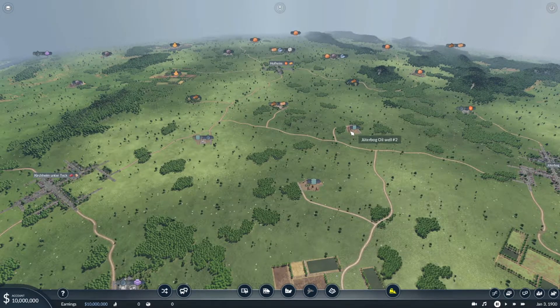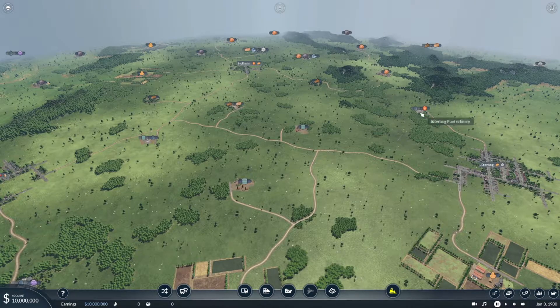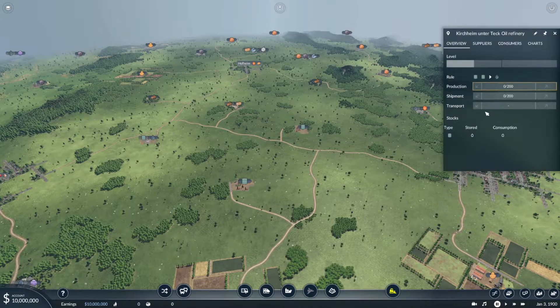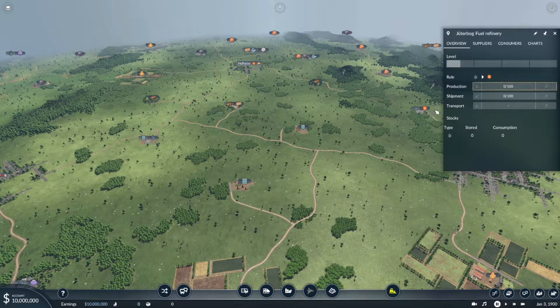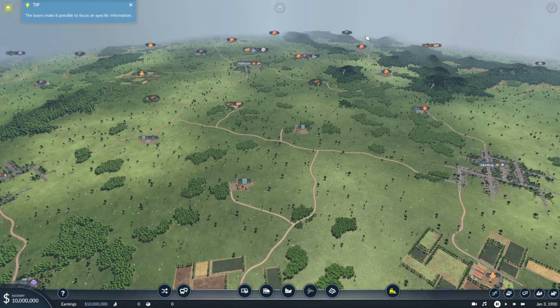Let's look further for the connections. Here we have an oil field and here we have a fuel refinery, so we can make a connection between those spots. It needs two fluid oils to make one oil for the fuel, so we need to keep that in mind. And here we need one oil to make one fuel.